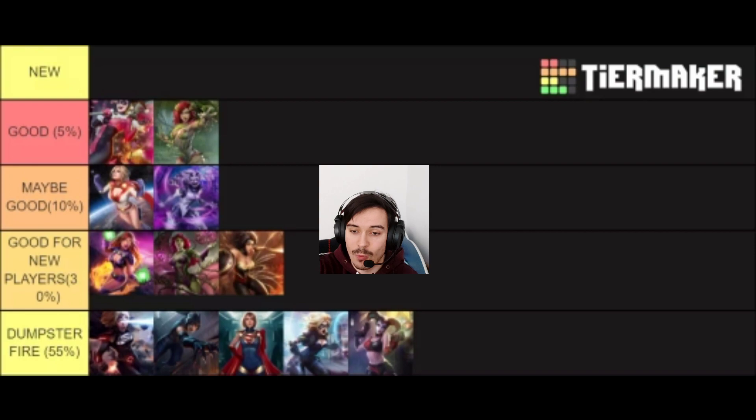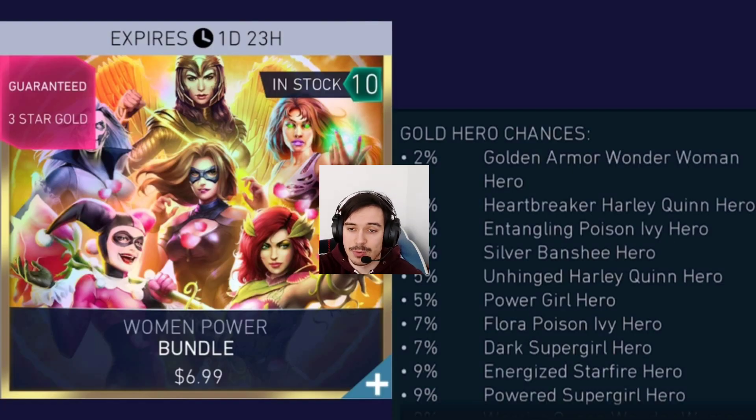Getting into the special offer side of things, we have the Women Power Bundle. It has higher chances for the good stuff from the previous chest, plus a 2% chance for Golden Armor Wonder Woman. I see what they did with that $6.99 price. But no — there is a lot of garbage you can get from here. I wouldn't even recommend this for a new player; there have been far better bundles in Injustice Mobile so far. It only gives you one character and some materials, and this amount of materials is garbage. That amount of credits won't get you far — not even one Epic Talent. If you want to gamble for Golden Armor Wonder Woman, I think there were better bundles to do that elsewhere.